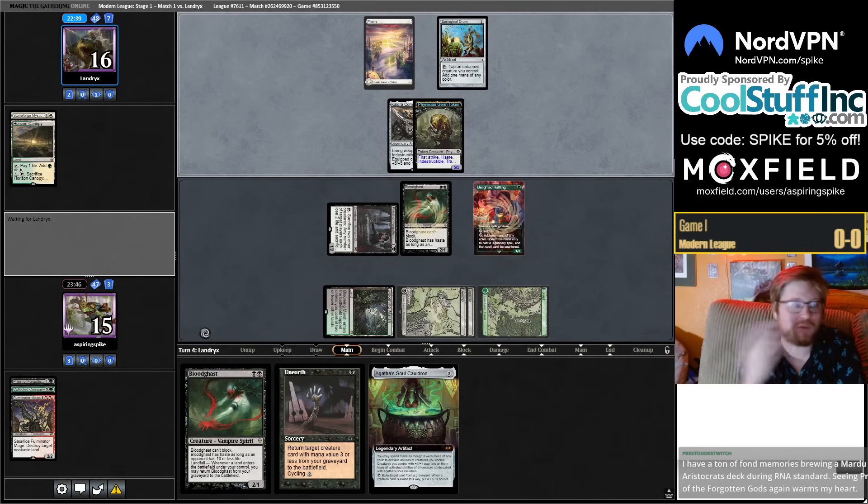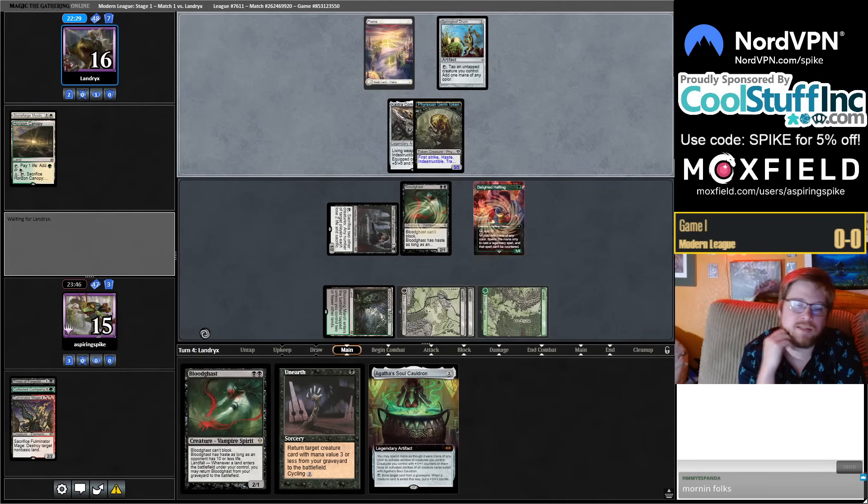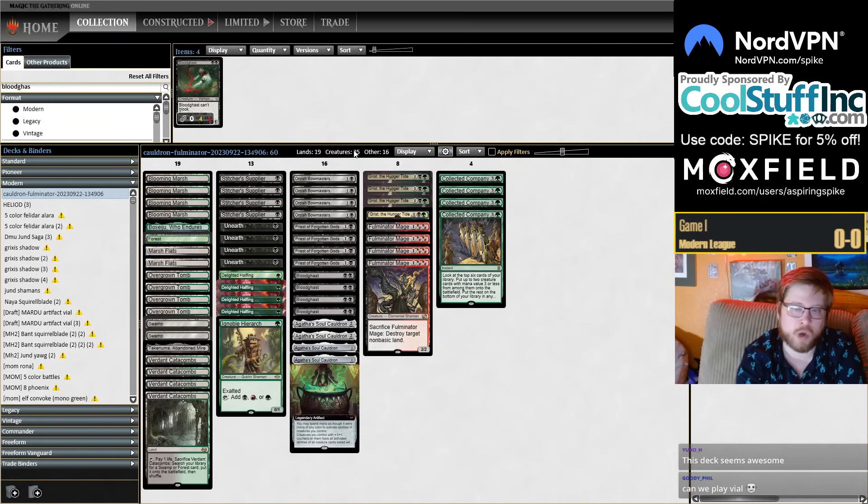I'm worried about Coco hits being low — we have 29 creatures in the deck for Coco; 27 is usually the minimum, so 29 feels pretty comfortable. What's nice is even just hitting any creature is good when you have Cauldron or Priest — you just want to sack creatures or have something to Cauldron onto. Grist is a Coco hit, so the count is truly 29.